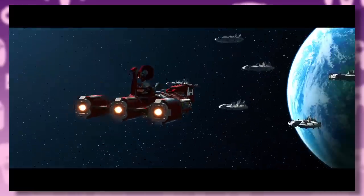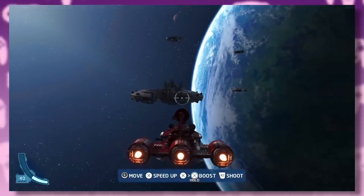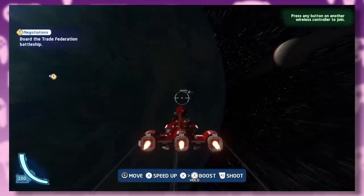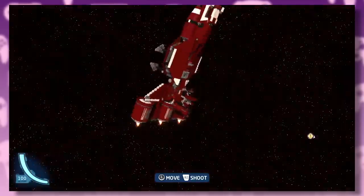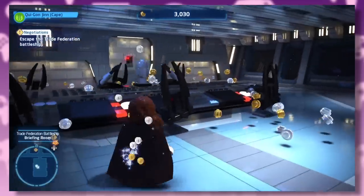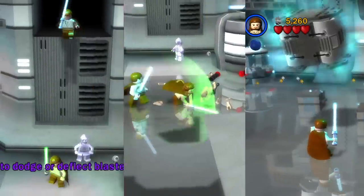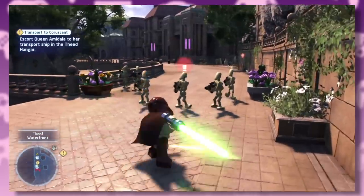This one also begins with the Jedi arriving on the ship, but you can actually fly it this time. And yes, you can still make the chairs dance. The original game had very basic controls — jump, attack, and the force. The Skywalker Saga expands all of these elements.